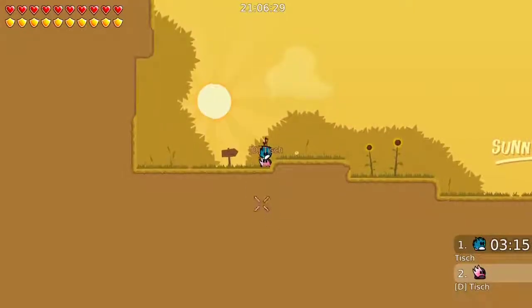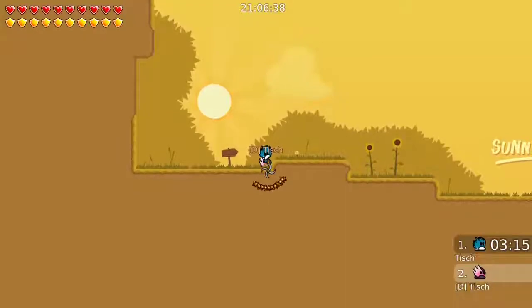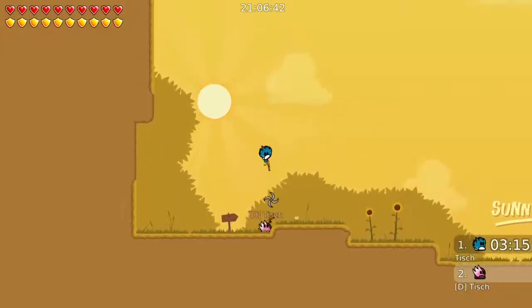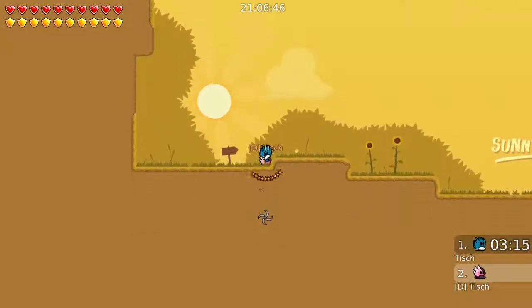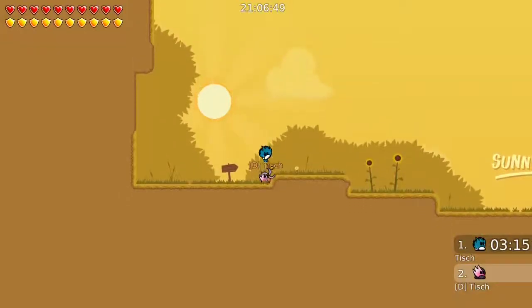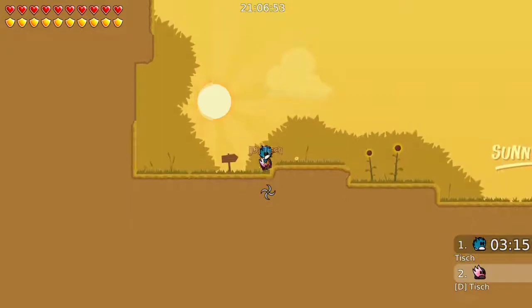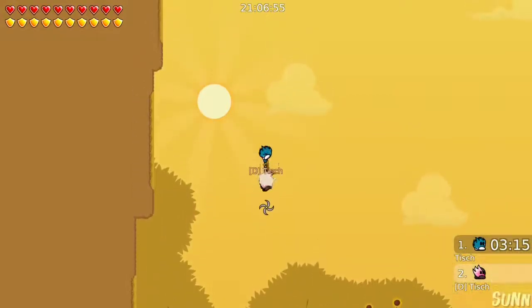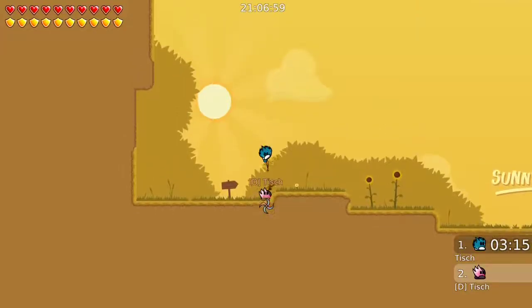I'm doing this with my dummy, but you can do it with a dummy or with a player — it doesn't matter. The T at the bottom should hammer the T on the top like this. This is about the rhythm that you need for a hammer fly to work. The guy on top then hooks the player on the bottom.